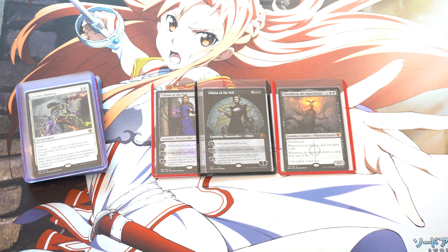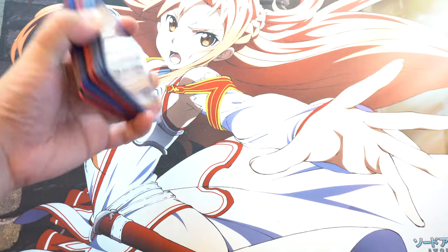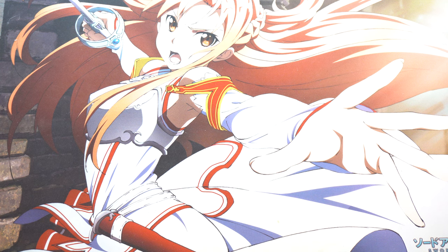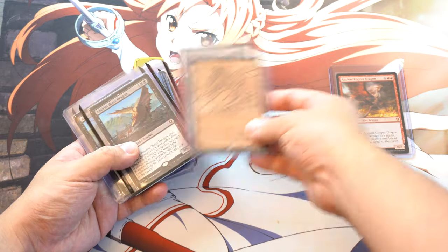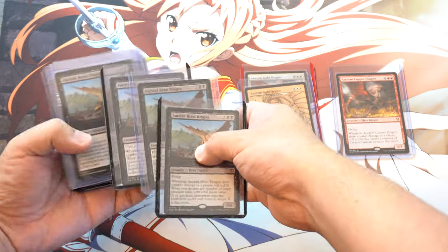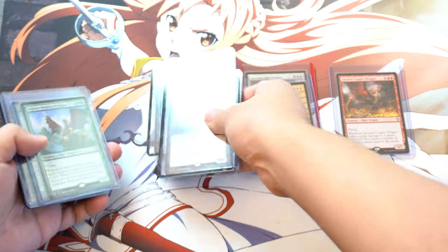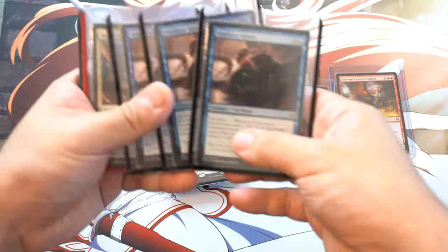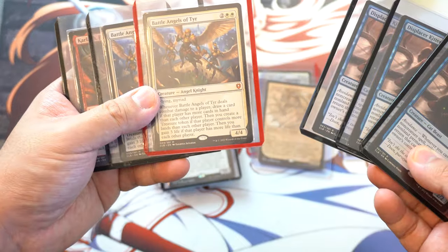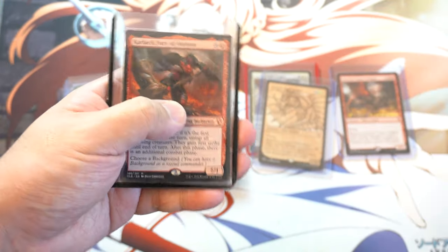Let me show you another example — probably a better one. I finally got my first Ancient Copper Dragon. I've gotten two Gold Dragons. I've gotten eight of these dragons and four of those. I don't actually know how many Battle Angels I've gotten but I've gotten a lot of that card.